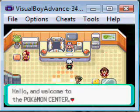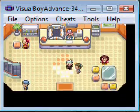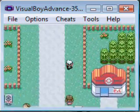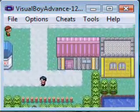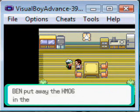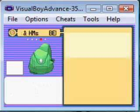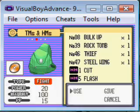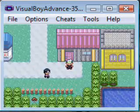Let's just heal. One last thing — go to this house. In fact, this guy is called the Rock Smash Dude. He'll give you HM06, which you need to get on with the game, sadly. Teach it to your HM slave, because he knows everything.